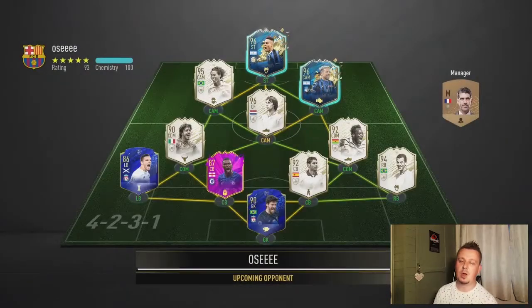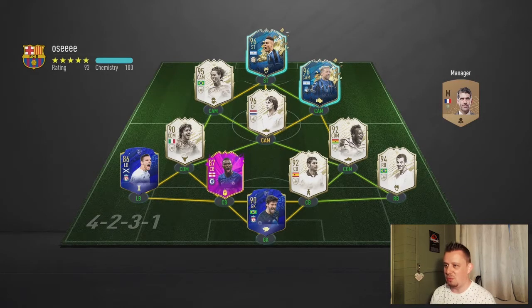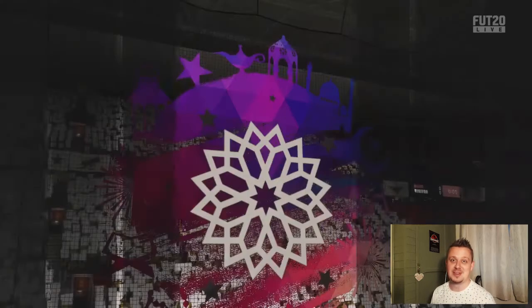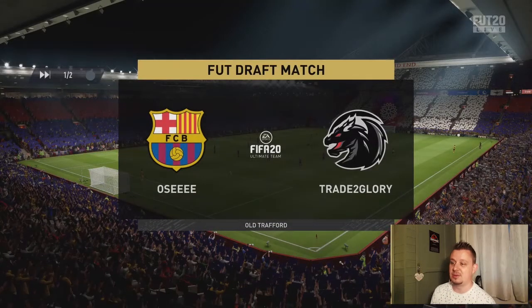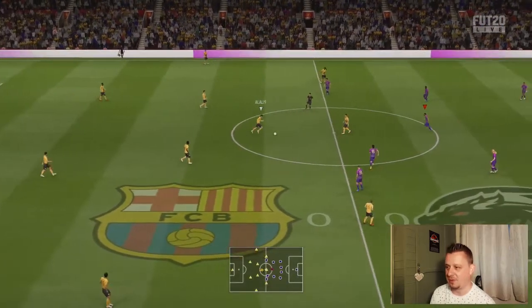Look at this - where are my icons? The opponent has Cruyff, Ronaldinho, Essien, Hiero, Gattuso, Alberto, plus Team of the Season Martinez and Gomez. That's a 1-9-3 team - this guy got all my icons! I mean, if he's half decent we're probably out in the first round, and hours of trading for nothing.